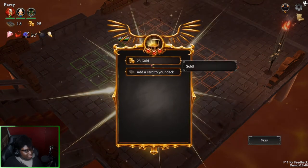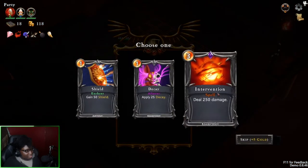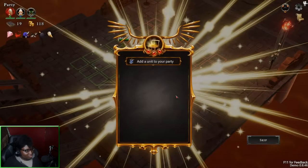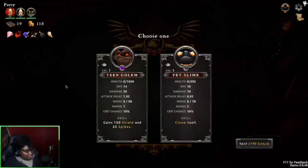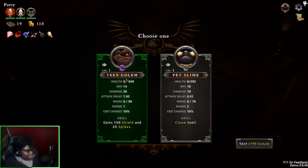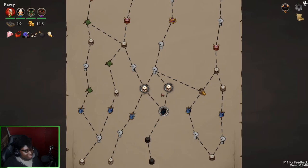Yeah, we're gonna upgrade that healer when it comes to it. We have a decay, we have a fire, a healer. We have a teen golem — he's more of a tank. We have a pet slime that clones himself. I think we fought that for a while. I'm gonna take the teen golem.